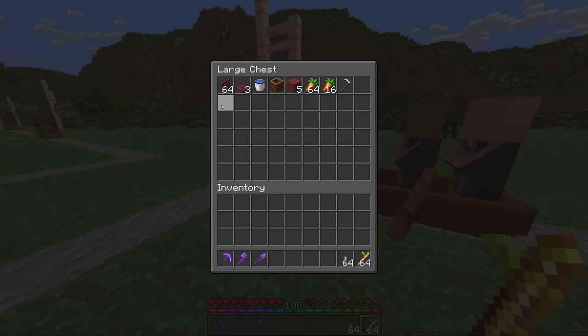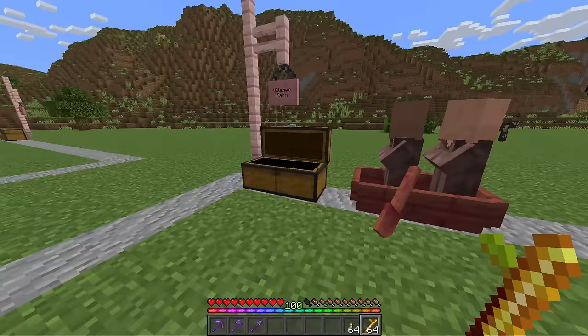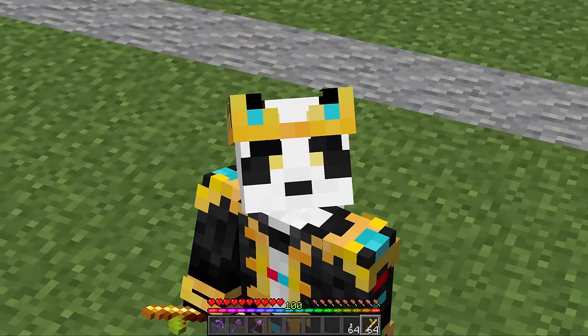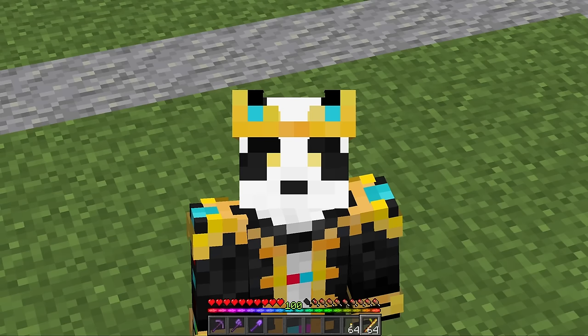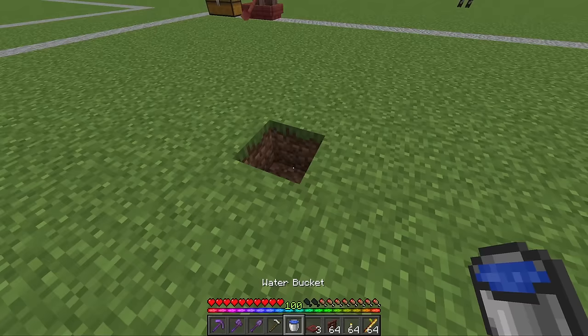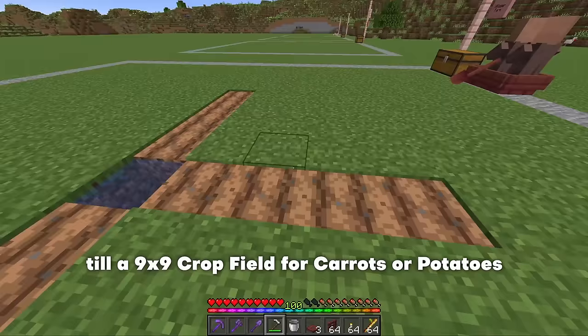These are all of the materials that you need in order to build this farm. You are also going to need to bring along two villagers — trust me, just walk away for a little bit, come back, start building your base and you're going to be like, where did all these strangers come from? To begin, the first thing we are going to do is dig a hole in the center, place some water inside that hole, and then till out four blocks in each direction and make ourselves a nine by nine crop field.